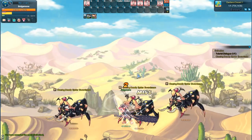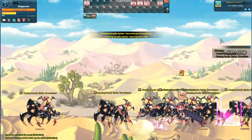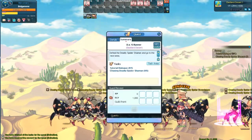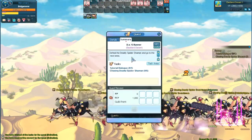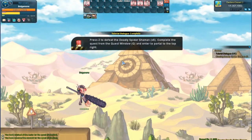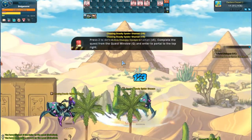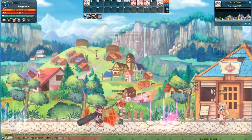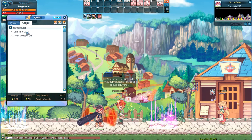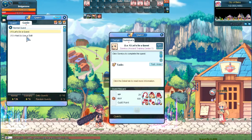You can also click on the quest details on the right side to bring up the same quest window. Continue the beginner tutorial areas until you reach the first main town, Bellows. Pressing Q to see the quest log again, navigate to the Guide tab to see available quests based on your level.